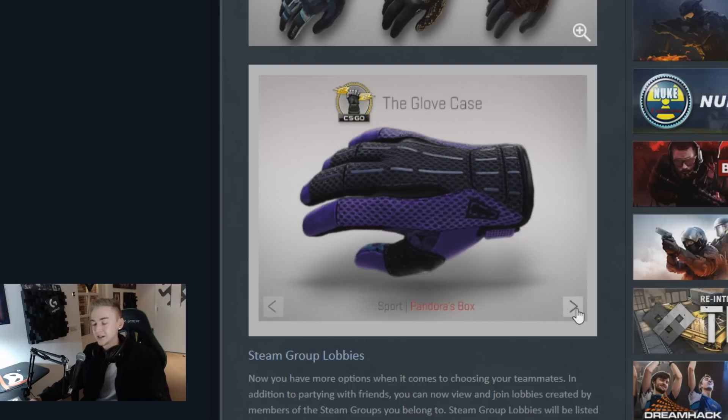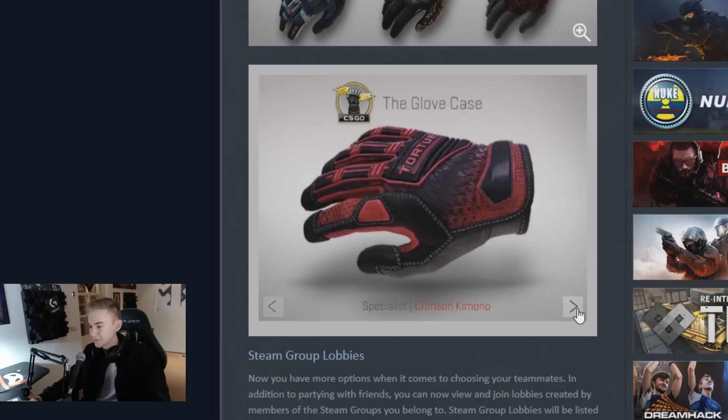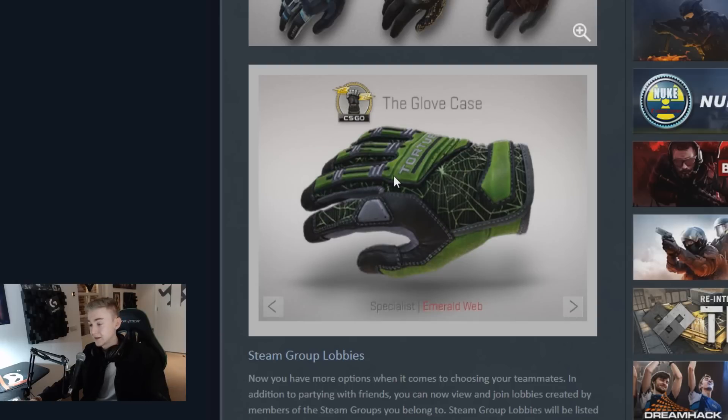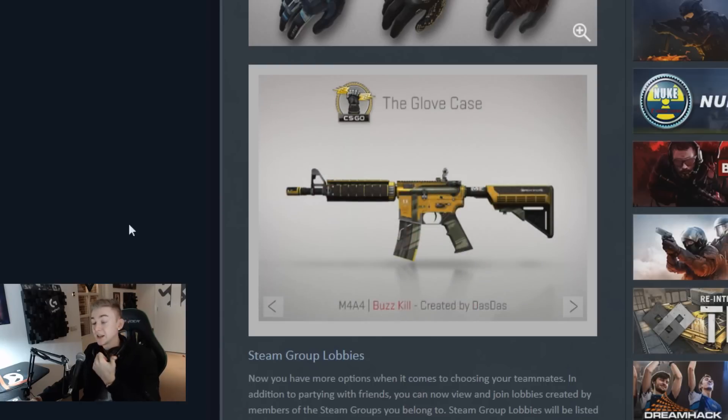Sport Pandora's Box - that literally looks like a keen cyclist's glove, but I'm not complaining, it still looks pretty cool. Hedge Maze - yeah, I like that. We've got the Sport Arid, we've got the Sport Superconductor - that's some Tron style stuff. We've got the Specialist Crimson Komodo - does that say Tortue on it? Does anyone care to fill me in on the whole Tortue thing, I'm clearly missing something. Specialist Emerald Web - I like that. Specialist Forest Deedipat - similar to the other Deedipat. The Specialist Foundations - and that's the end of the gloves.